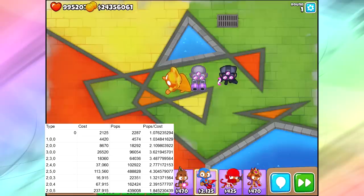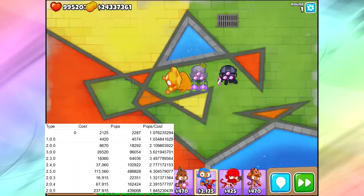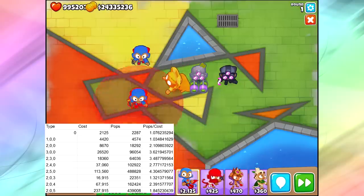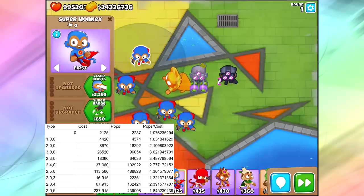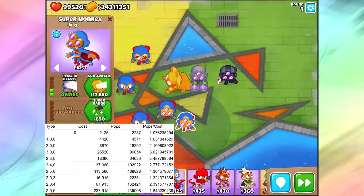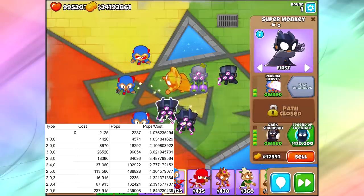Moving on, we've got the 2-4-0s — this is the Technological Terror. I did not use my ability while doing this test, because that would have totally misconstrued the data and made it look almost unbelievably amazing. I sent out basically infinite balloons in my test. If you're curious how I did my test, I actually had all of the Super Monkeys on the screen at the same time, upgraded them all differently — the regular, the plasma, the Dark Knight, the Dark Champion, the Legend of the Knight.